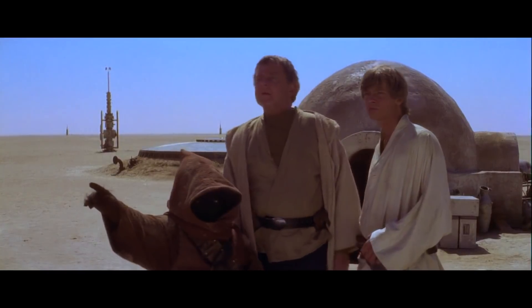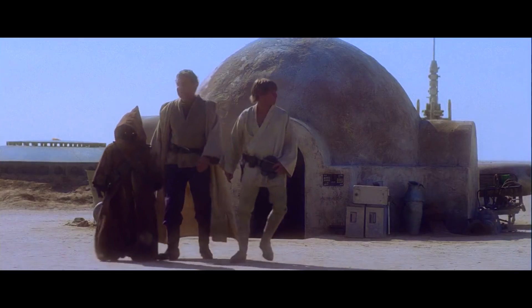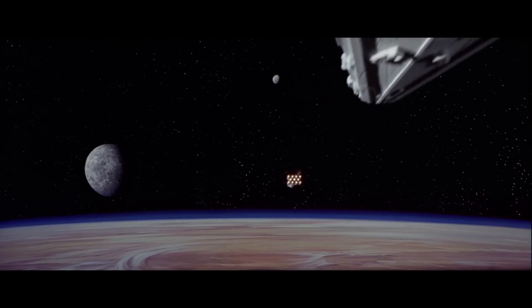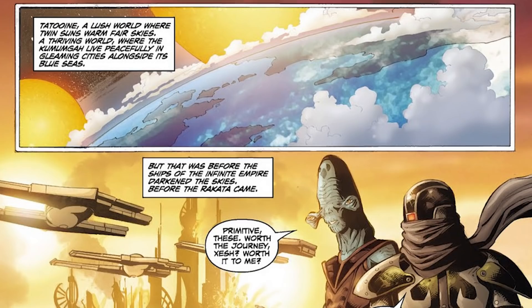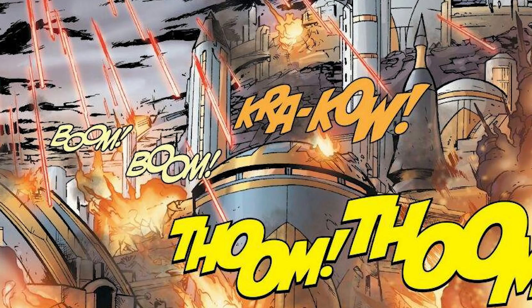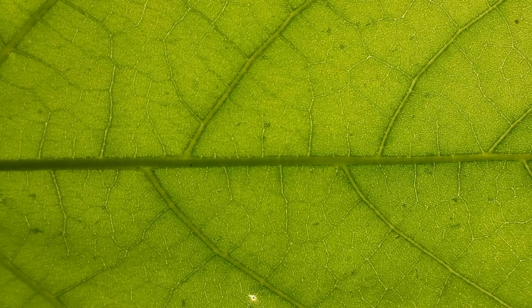Two other questions: it seems like Tatooine is a planet with a breathable, oxygen-rich environment — can you speak to that? And second, how realistic is it for a planet to have a single biome? So that's a really good observation. If you look from space, it looks like a whole planet made out of sand. If you want to breathe as humans, we need oxygen, and it looks like there are no plants there currently.